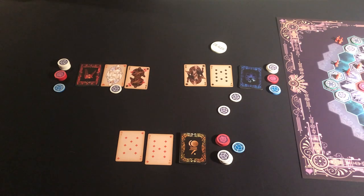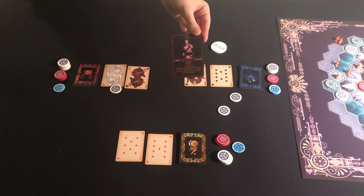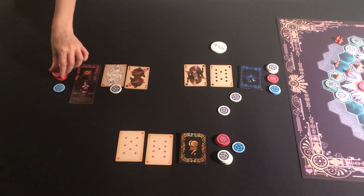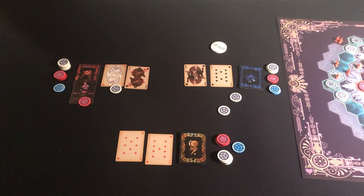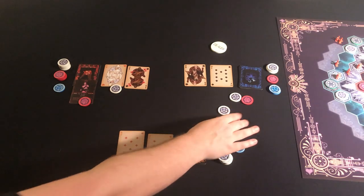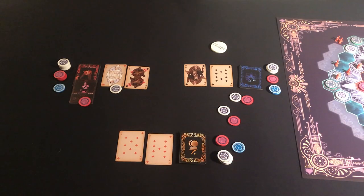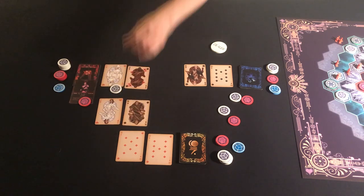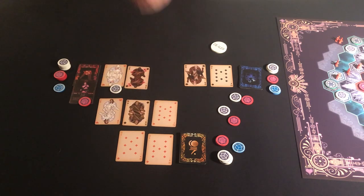Betting order is the same as the deal order — it starts with the player on the dealer's left and goes clockwise from there. The Isan player checks. The Faron player plays Grunt, which obliges the bank to bid 50 Neph on their behalf. The Malian player calls with 50 Neph of their own. The Isan player calls as well. With everyone in, the dealer turns three cards over — this is commonly known as the flop.